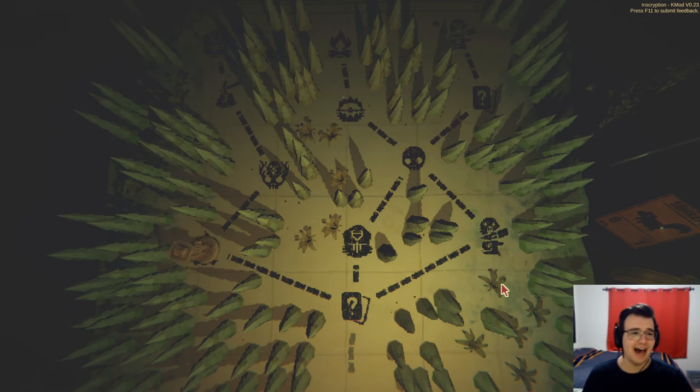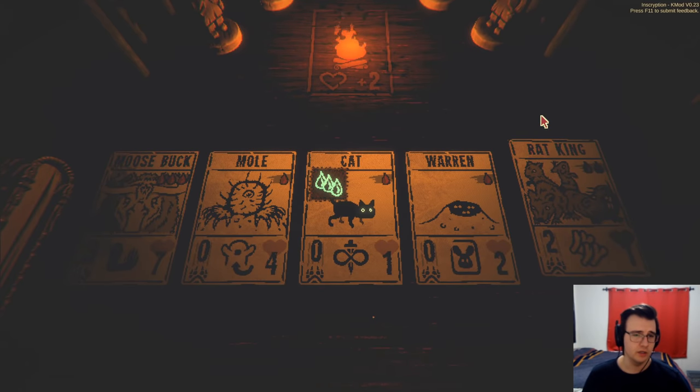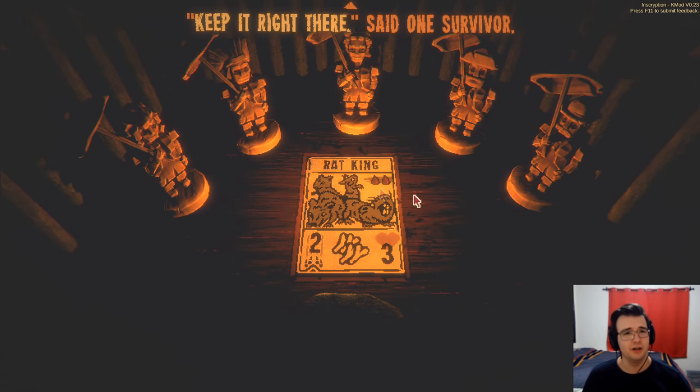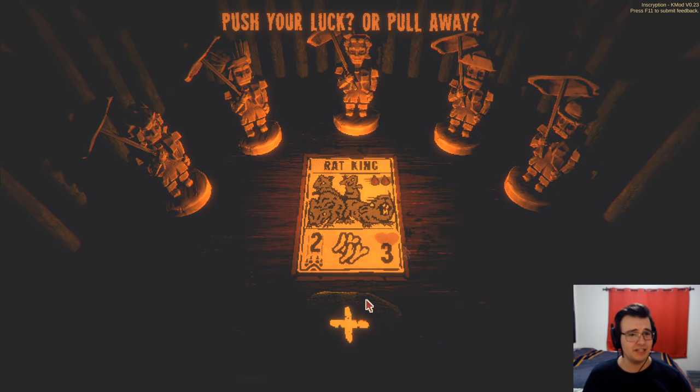I could build a totem but I'm just really not in a totem mood today. Why not go to the campfire instead and give some health to a creature? I'm gonna do it on the rat king, and I think I'm gonna go greedy here. I don't mind if I lose this rat king because in the long run it's not gonna be that great.